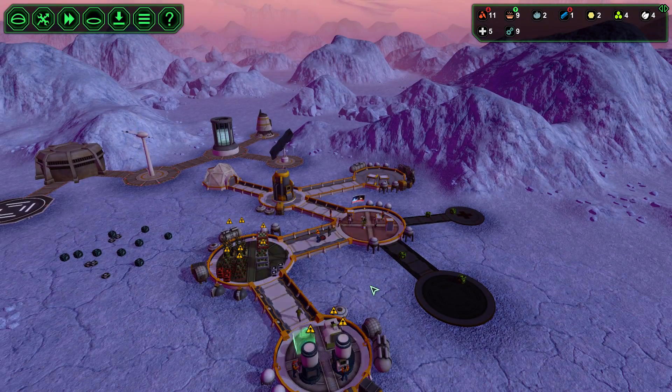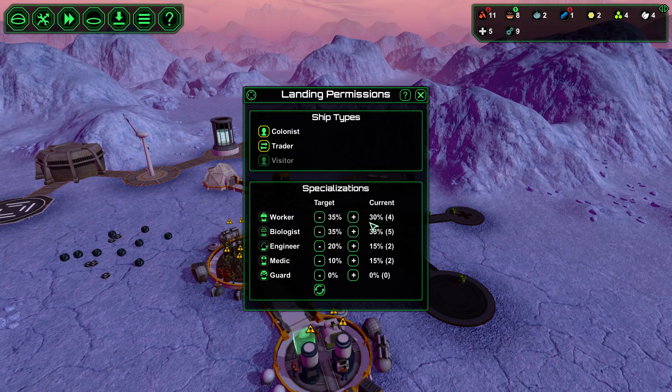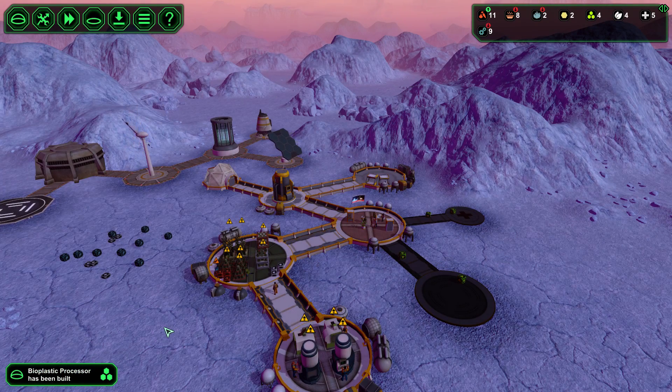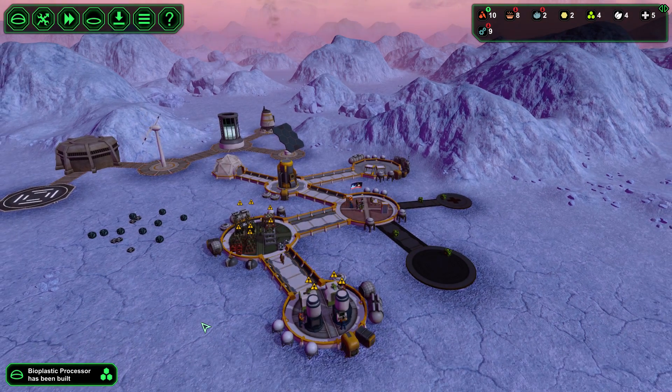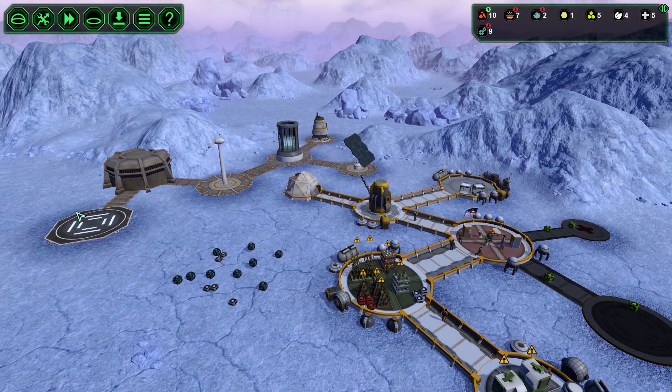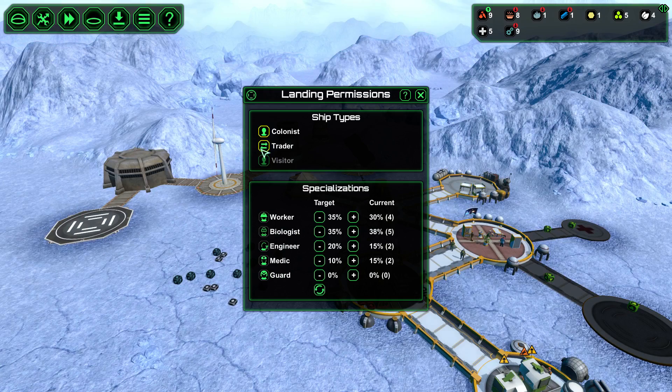I think I need more workers now, so this arrival becoming a worker is good. That's what we need. Maybe a trader would be good to come - a trader with some metal. Are we allowing traders? Yes we did.